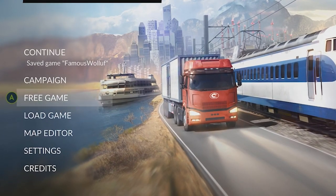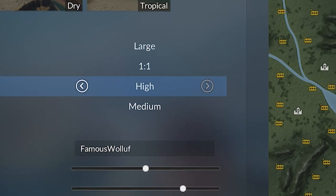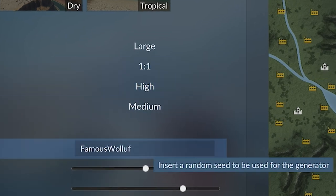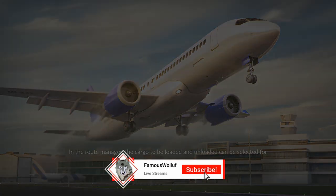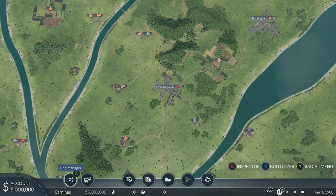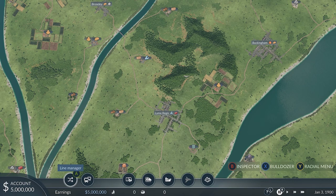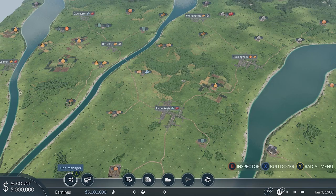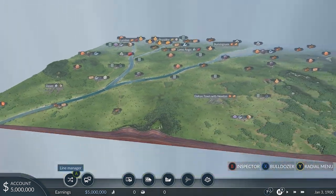We're playing today with a controller on my Xbox. Let's start up a free game and go with the following settings with the seed Famous Wolf, and let's generate the map. Alright, we loaded up into the game. I have played this game quite a while on PC but it's been some time. We just have a huge map here.